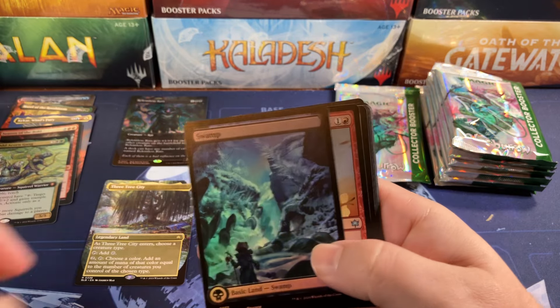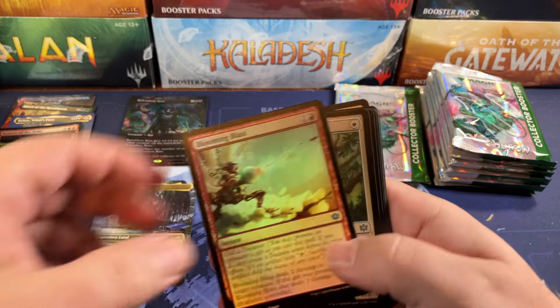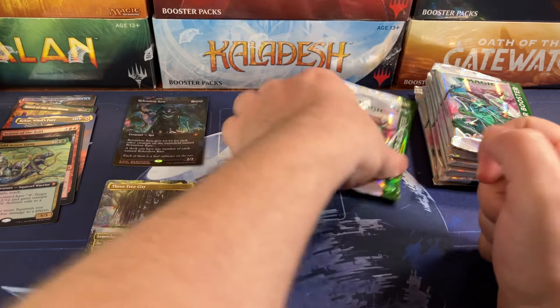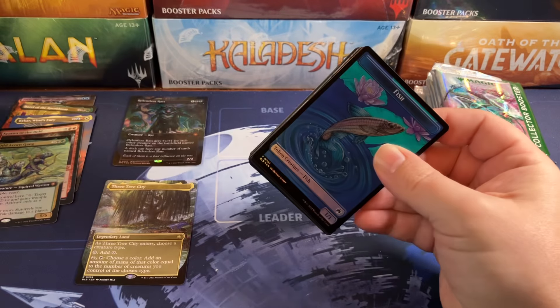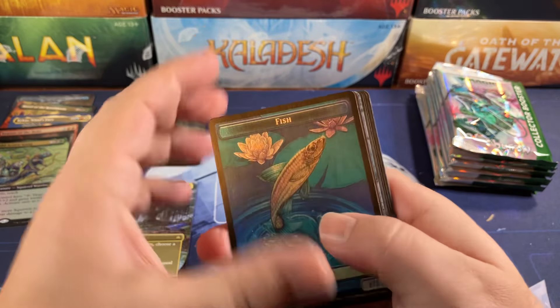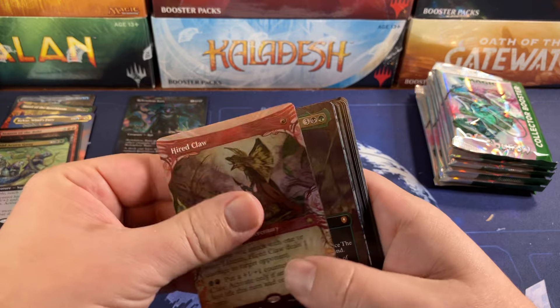Importunate of Calamity and a snow-covered Swamp — well, it's not actually snow covered, it's just covered in snow in the picture. I think the seasonal land is a pretty cool idea, I like that — I think it's neat. Fish and Tender Wild Guide, we got the Hired Claw.